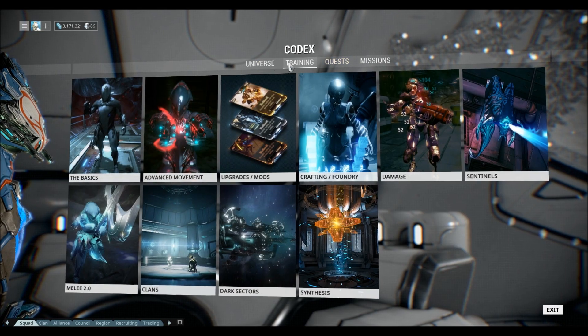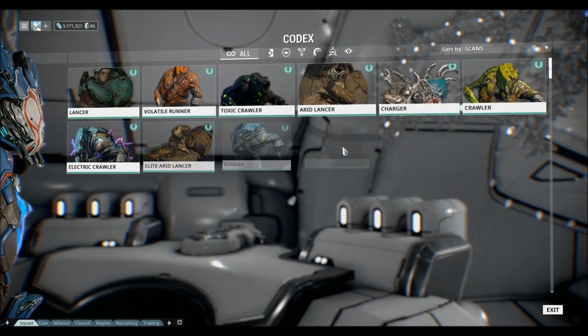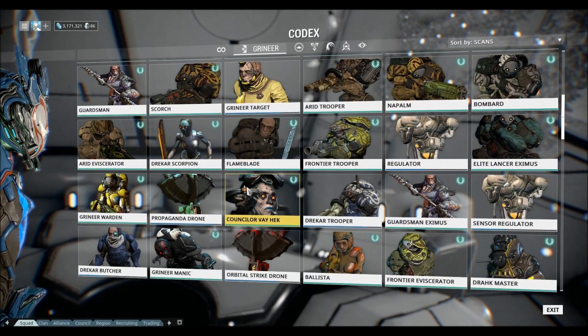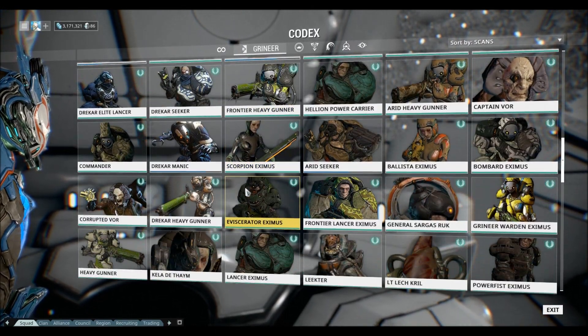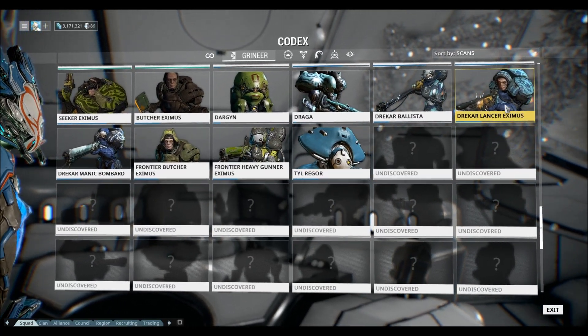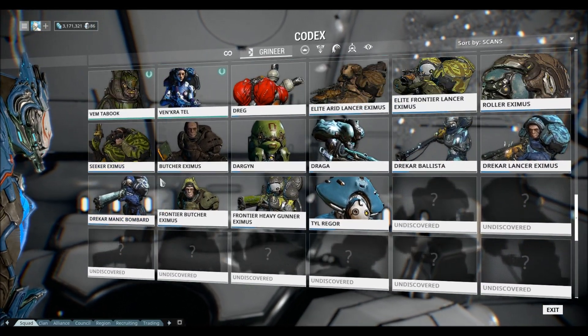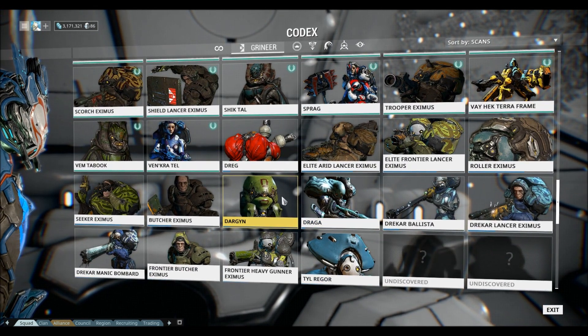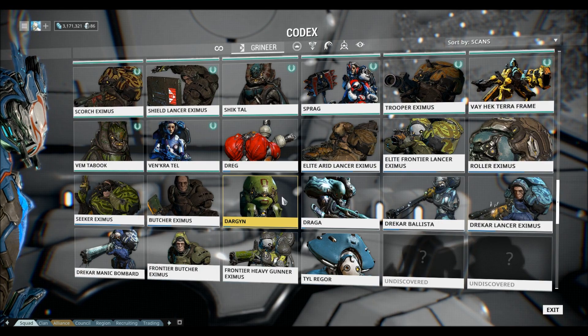Now if you don't know who the heck Zanuka is, let me show you a quick picture of who the Zanuka Hunter is. They have Zanuka, which is a boss fight from Jupiter, which is Alec V and his pet Zanuka, which was created by an experimentation with Tenno, using Tenno parts to create a machine that imitates Tenno powers.